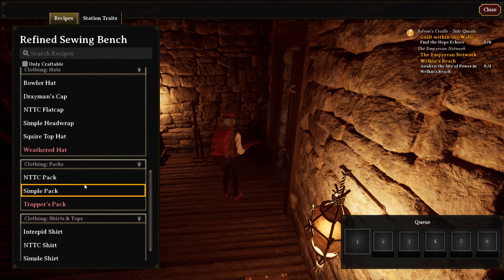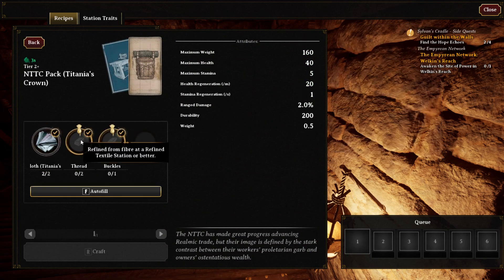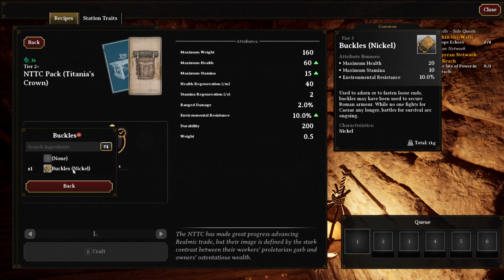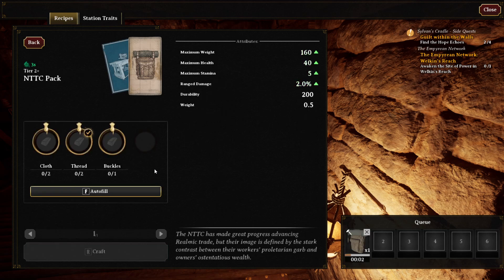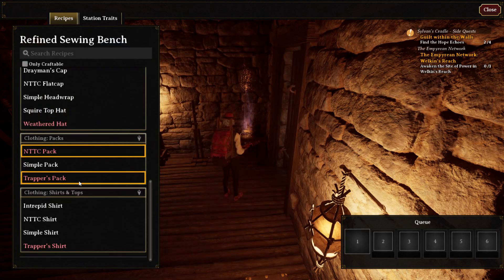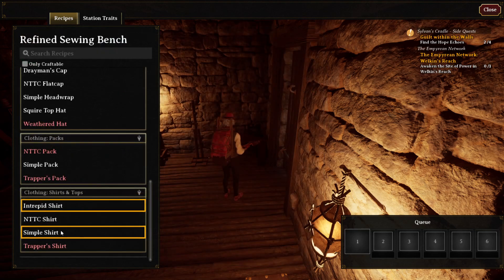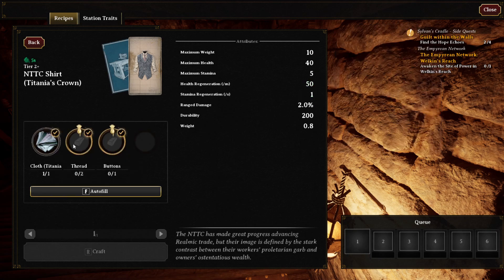We got the hat, and now we need the pack. Health regen, health regen, stamina regen, environmental resistance and other things like that. That takes care of our new pack. Now for the shirt — this one, which gives tier two plus. In the last video I showed how to reach gear score 50 for some of these tools, so I recommend checking out the last video.